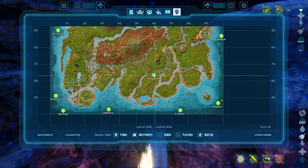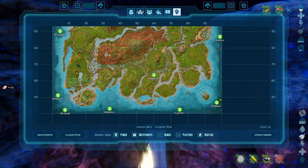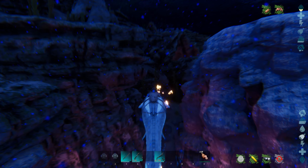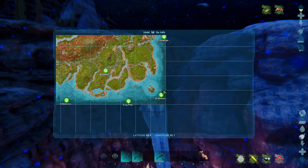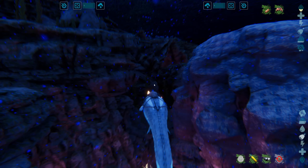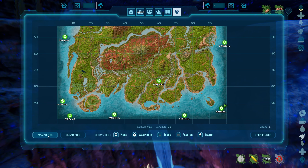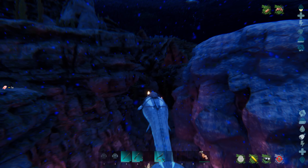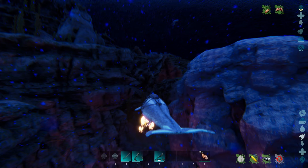The coordinates I'm giving you should be good for the interactive map. Because they're good on this map, you can take the coordinate, open up the waypoints down here, hit the plus sign, add the coordinates, name it, make it whatever color you want, hit accept, and it will show up on your map. Then all you have to do is move to that waypoint.